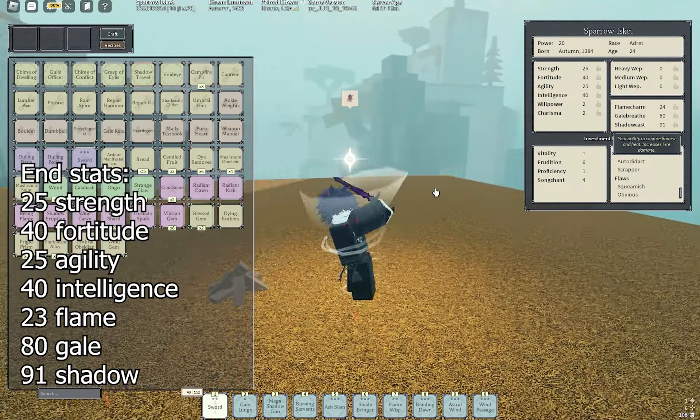As for my traits, you can definitely change this up. Keep 6-year additions so that way you can spam mantras and have as much Ether and Tempo as possible. You can take 1 proficiency out and put it into Song Chant, or put it all into Vitality if you really want. I've got Autodidact and Scrapper — you're probably going to want Autodidact because when you shrine, your shadow is going to be really low and you won't have any mantras to level it up, so you can put points into Shadow Cast. And for flaws: Squeamish, Obvious, and Vegetarian — the best flaws in my opinion.